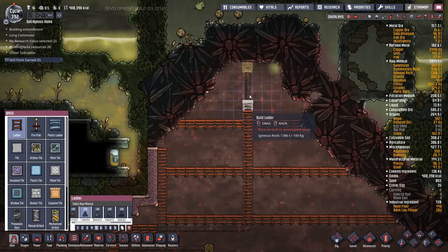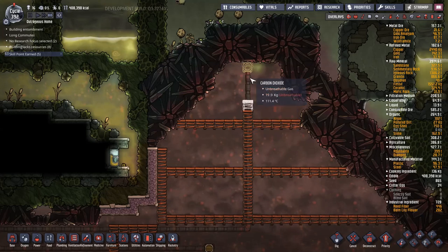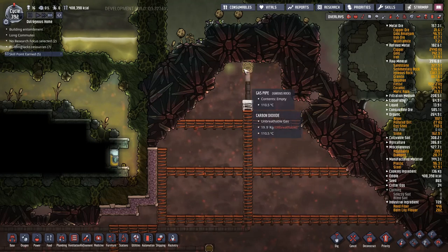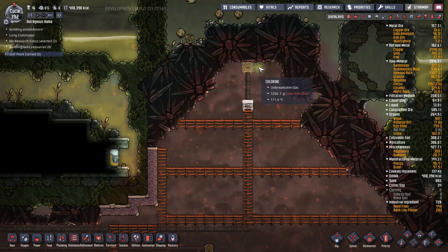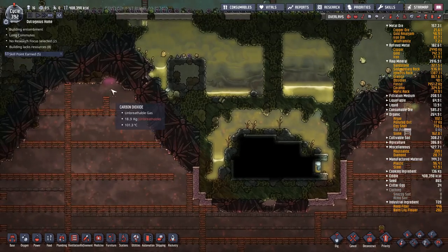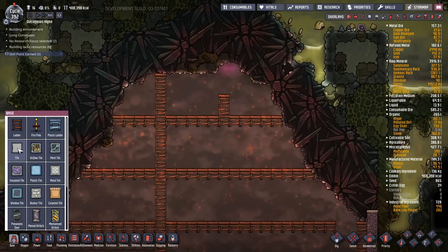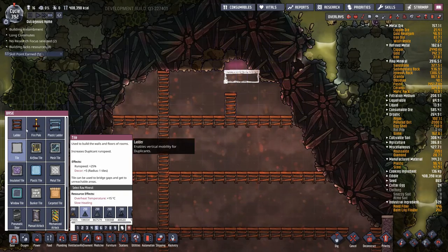One thing I missed: I didn't get the ladder up here high enough so the high-pressure gas vent has been unreachable. I'll put in an extra ladder segment and then go about deleting that chlorine up there. There's also a little bit of hydrogen sour gas left up there — I might just wall that in and diagonally kill it, since it's a pain to deal with.